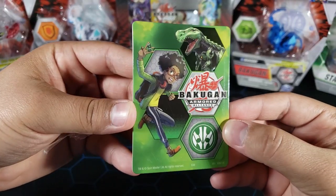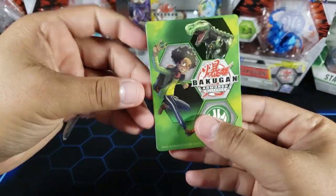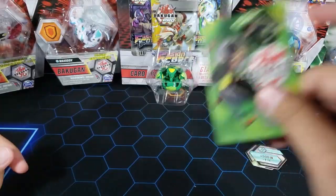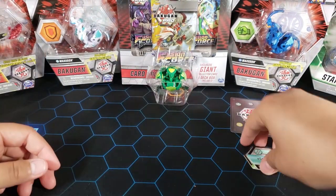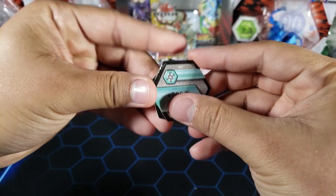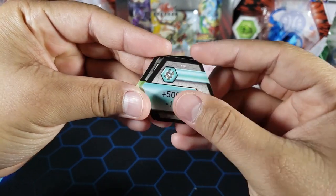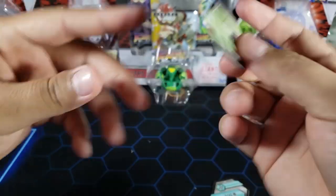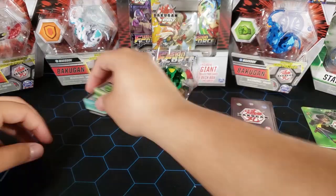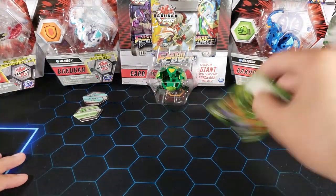Here's the gate trainer card that it comes with — you use these to practice rolling on them, you can't really use these in actual play. Then we have the two Bakugan cores: a helix, which is pretty good — core plus 500b and minus one attack — and a green fist, which is plus two attack. The green fist is not a great core, but we'll see what it does.